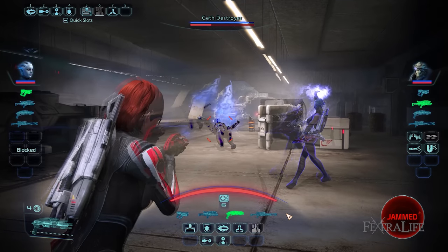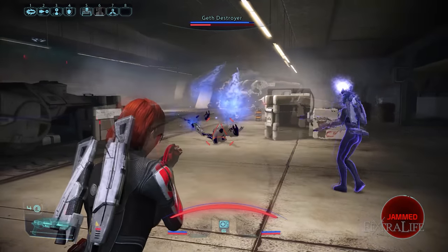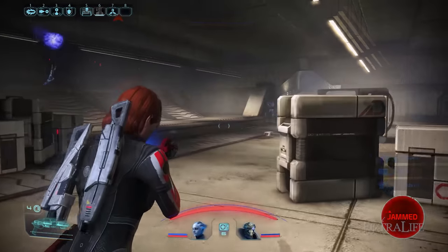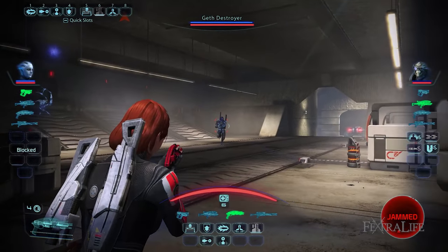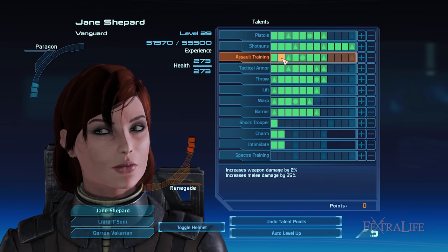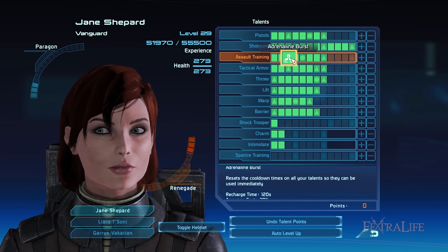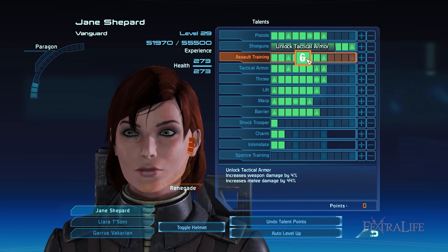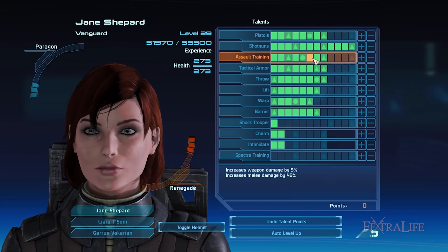There are 3 combat talents that will make your Shock Trooper Vanguard build highly resilient in close and mid-range combat. These are Assault Training, Tactical Armor, and Spectre Training. The Assault Training talent increases your melee damage more so than your weapon damage, which is important for this build since you're always near enemies. You can easily deal melee attacks since there's now a dedicated button for it in the Legendary Edition.